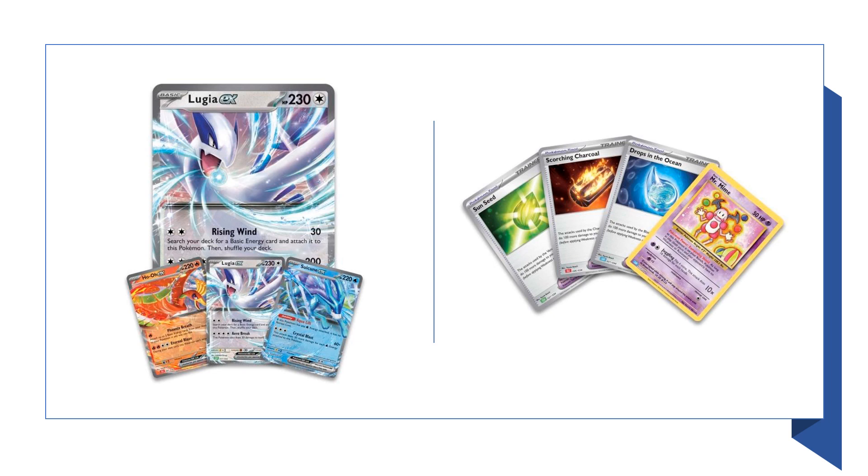The 6 brand new cards from the set are the Ho-Oh EX, the Suicune EX, the Lugia EX, and 3 new tools which are Drops in the Ocean, Scorching Carcowl, and Sun Seed.